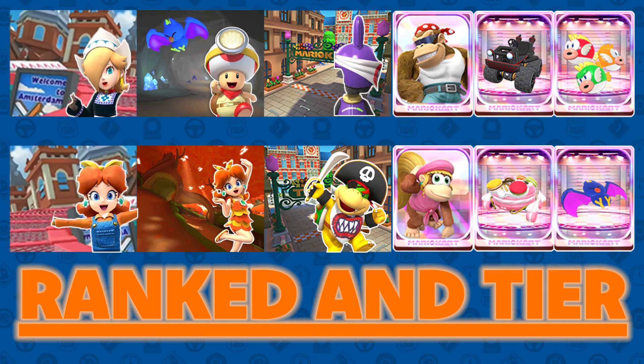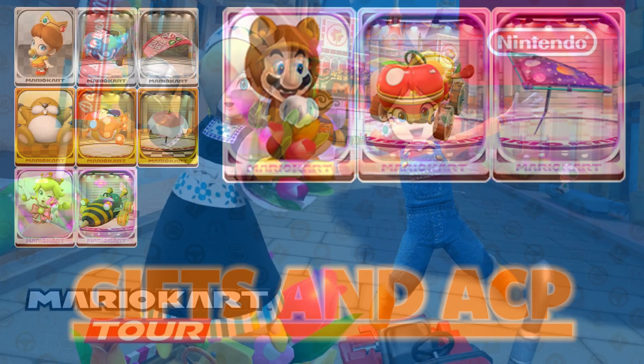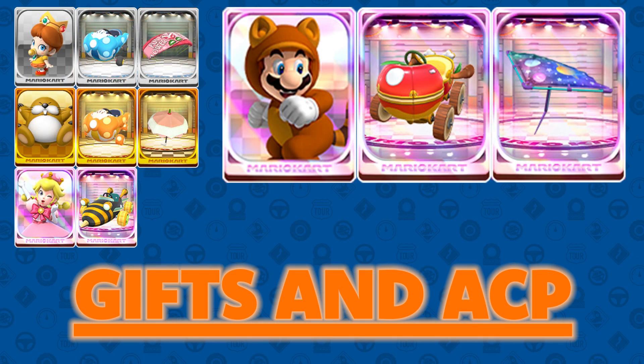For week two, it's the Daisy Cup with Dixie Kong, the Macaron, and Swooper in the tear shop. For the tracks, it'll be Amsterdam Drift R, Amsterdam Drift T, and Maple Treeway R. For normal gifts, we decided to include Baby Daisy, Birthday Girl Rosalina, and the Piranha Plant Parafoil.